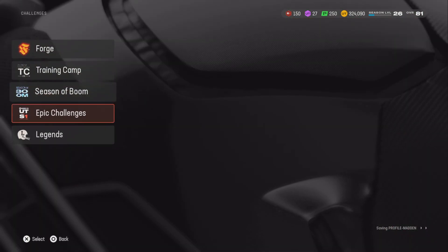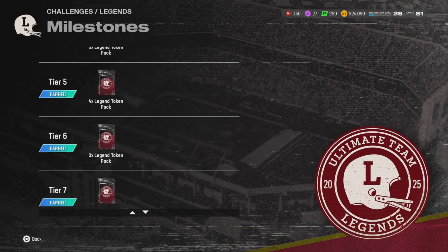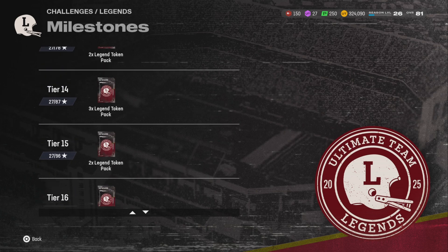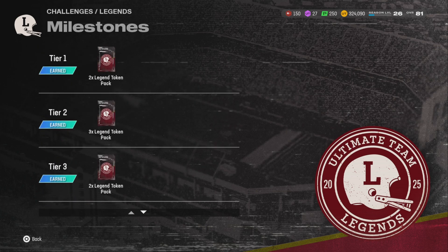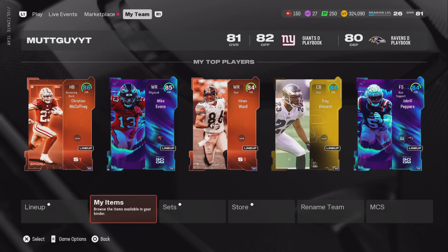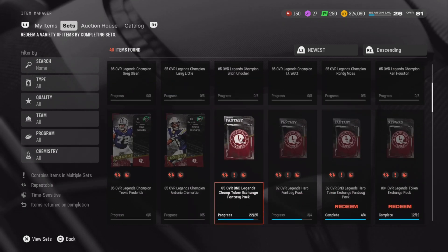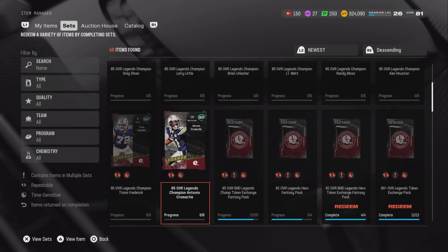The first thing you want to do is complete the solo challenges. There are two segments and they're very easy. Get all 15 stars and you're going to get almost 19 or 20 tokens once you get to tier 7. You can see them right here. Plus finishing the footpass gives you two more, so that gets you around 22 or 23 tokens total.